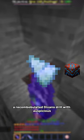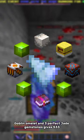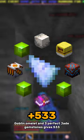A recombobulated Devon's drill with auspicious, an amber drill engine, fortune 4, a sunny side goblin omelet, and 3 perfect jade gemstones gives 533.